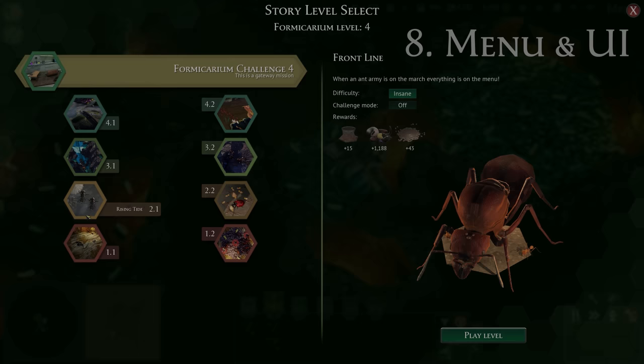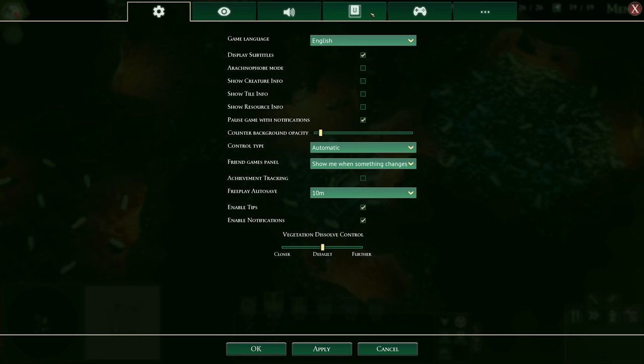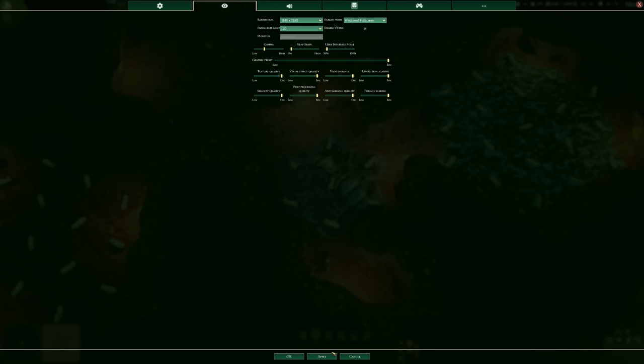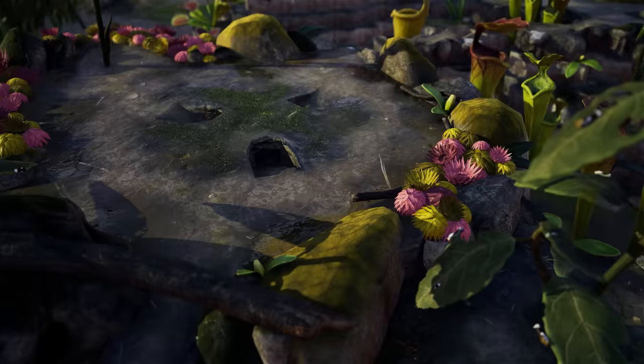The menu system has been updated in several places. Here's the new level launcher, for example. The old realistic mode setting has been broken down into its components under the new Advanced Options tab. And we realise not everyone likes the Christmas hats, so those can now be disabled. The user interface now has a scale setting — this is an important feature for accessibility, but will also be handy for people who like to play on TVs or on handheld systems such as the Steam Deck.